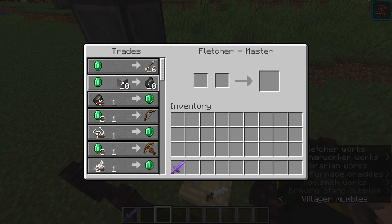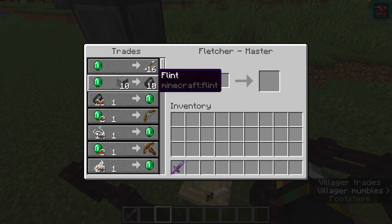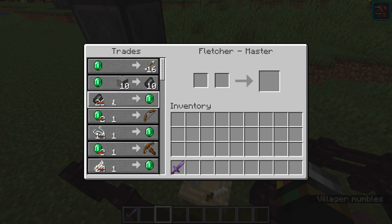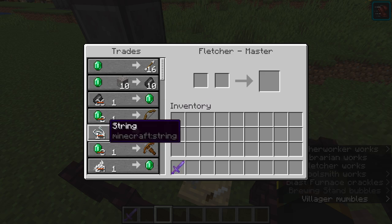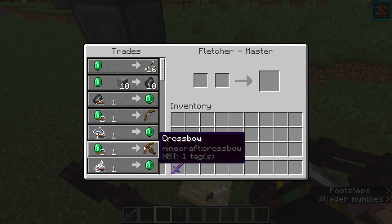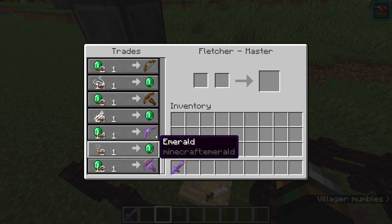All you need to transform that gravel into flint is one emerald — a good deal especially if you have loads of gravel lying around. You can also trade one flint for one emerald, so if you have loads of flint and want emeralds, that's quite good. Similarly with string or feathers — imagine if you had an automatic chicken farm, that's an endless amount of emeralds.